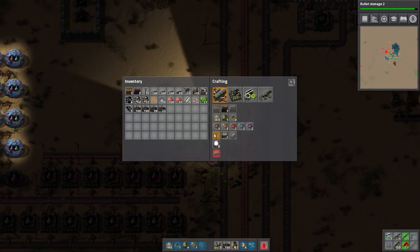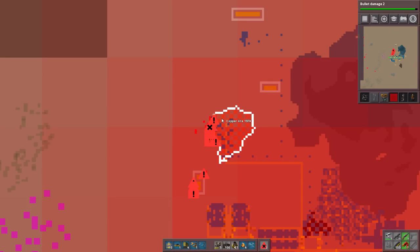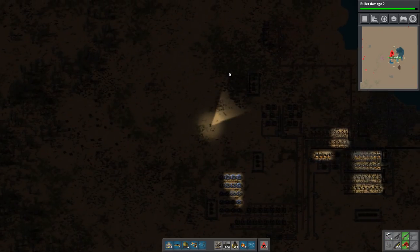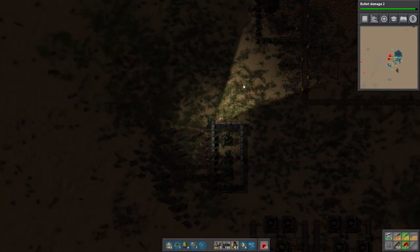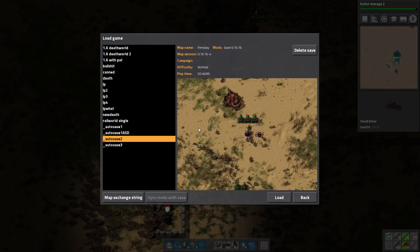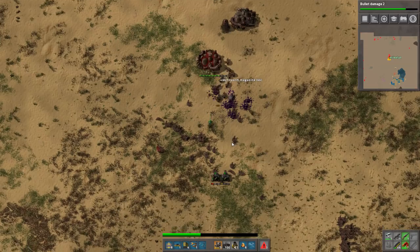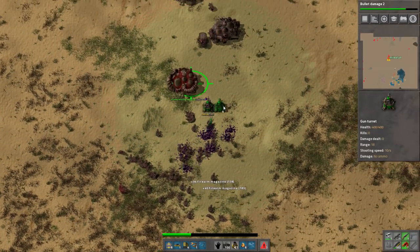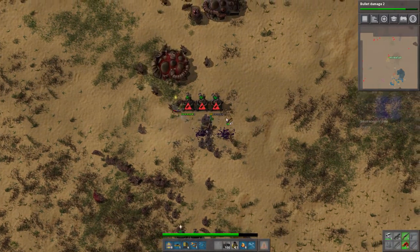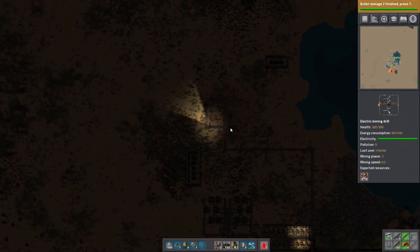Let's instead focus more upon electric poles. Do I have ammo for that? No, of course not. I literally just placed this. Yeah, this is just the wrong moment. I remade it. And this place looks like it's done, so let's continue.